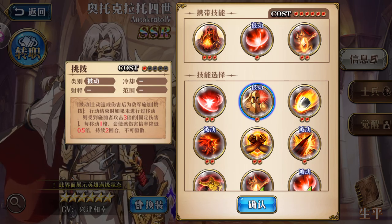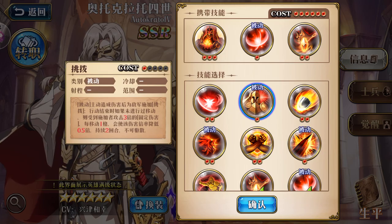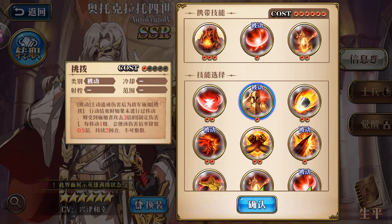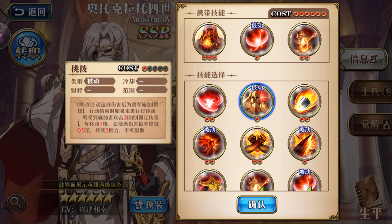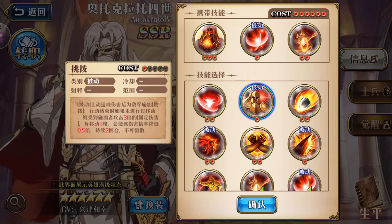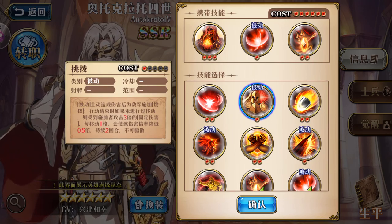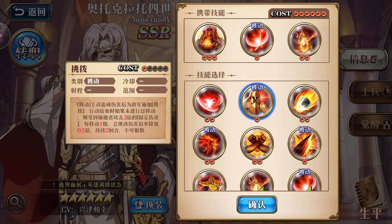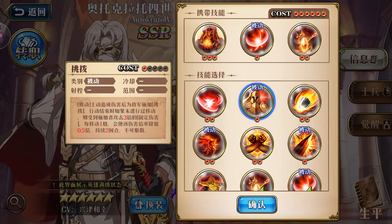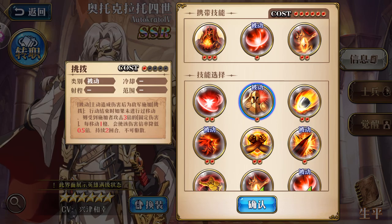if the enemy has not moved at all, they will take fixed damage equal to 3 times his attack. However, for every movement step they make, the damage is reduced by 0.5 times — so a maximum of six steps removes all three times at 0.5 per step. In a normal situation, the least damage an enemy can take is 0.5 times, since the max movement for horses or flyers is five steps. This effect lasts two turns and cannot be dispelled.